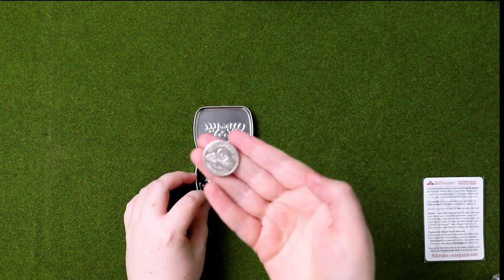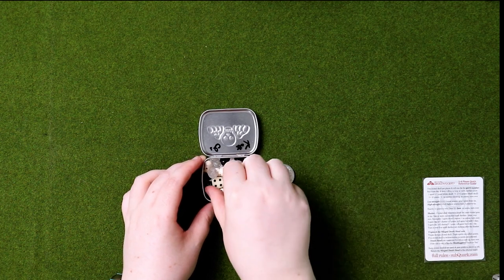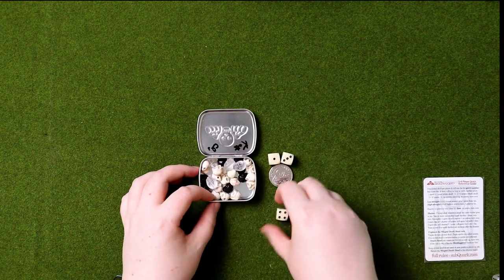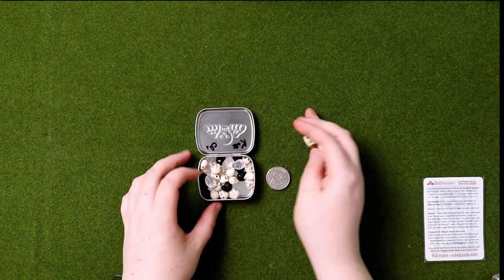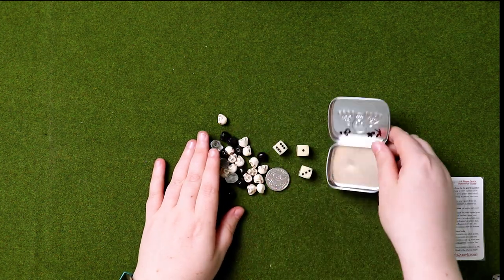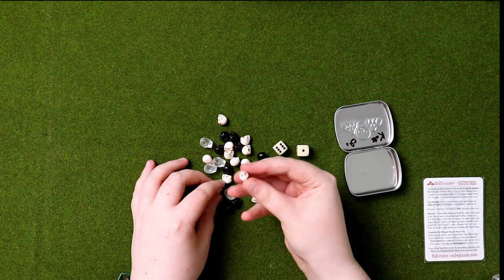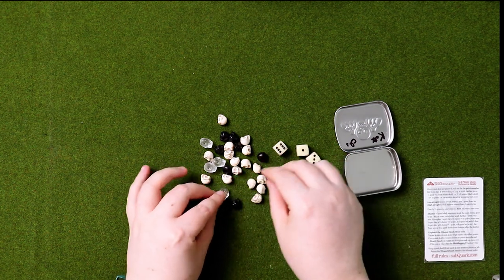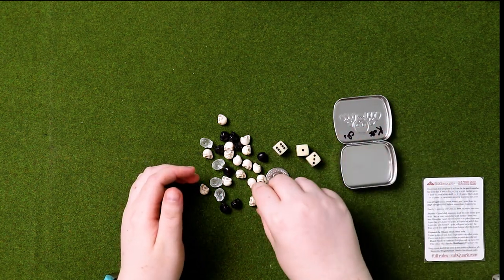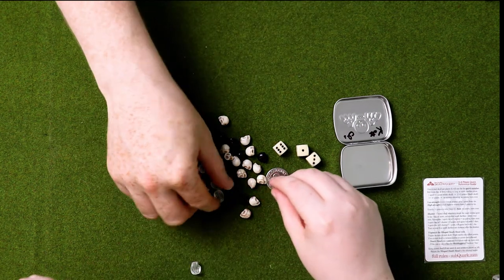There's a very shiny Skullduggery coin, and inside we have a whole host of skulls and dice. We've got some very beautiful clinky dice - I love that stuff. And I'm gonna tip out the skulls so you can see them, because these are really really cool. Look at that - we've got white skulls, little black skulls, and some crystal skulls. Of course everybody would love a crystal skull in their life.